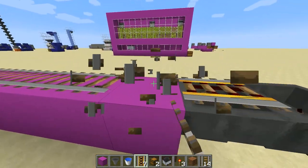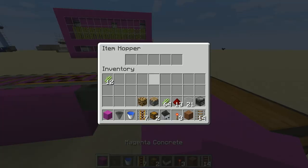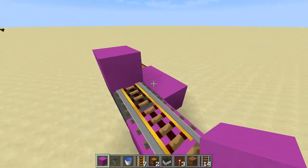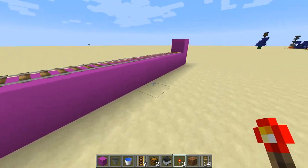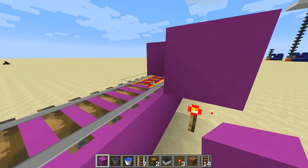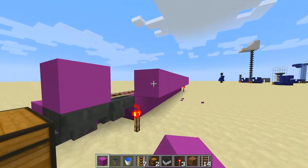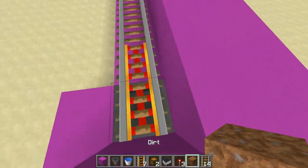Put a block on top like so, and all we do is put a redstone torch there to power the rail — one there — and then put a block above it to power the rail.